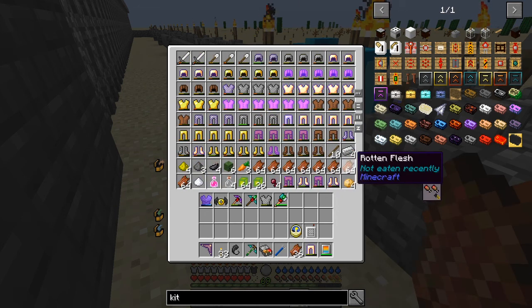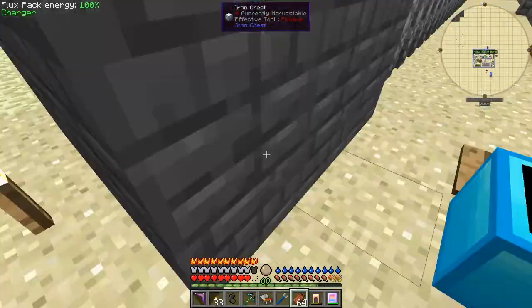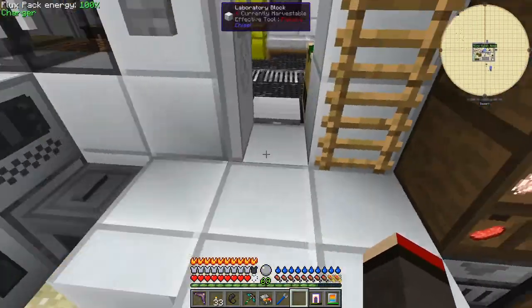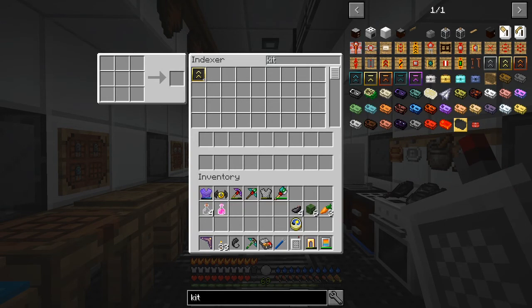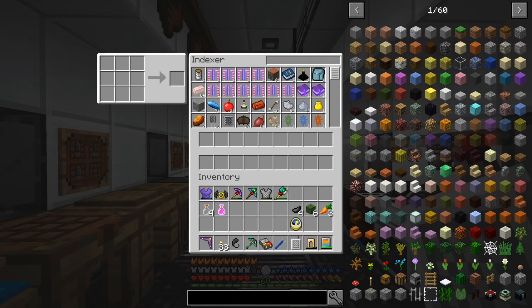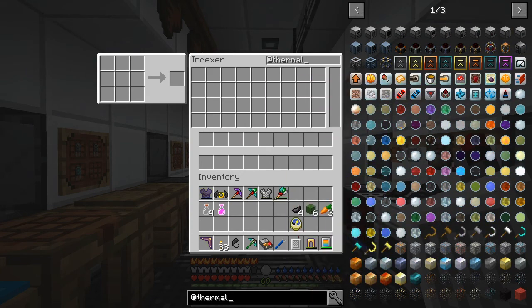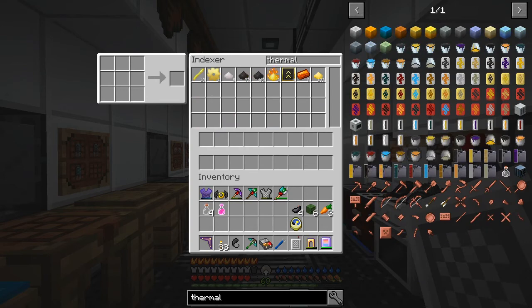I need to find a better way of dealing with this - there's too much product. The next thing I want to look at is the indexer - I was having problems with the mod stuff. If you go into JEI here and look for thermal stuff - thermal expansion - you can find all these items, but with the indexer what you have to do is remove the mod name. Then you can see what you've got for thermal expansion. It gave me ages of trouble doing that.